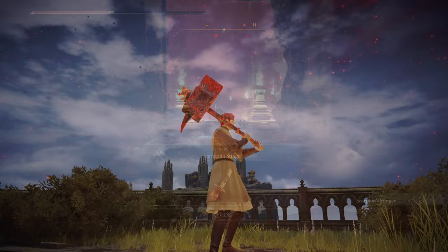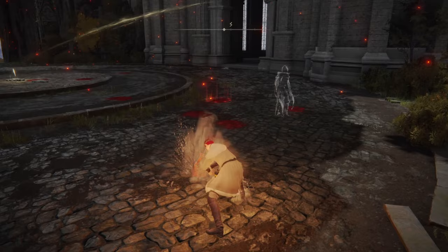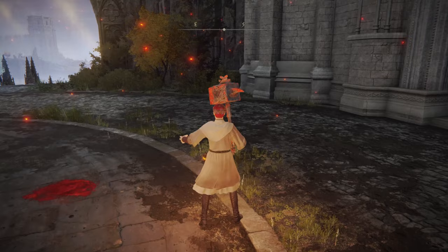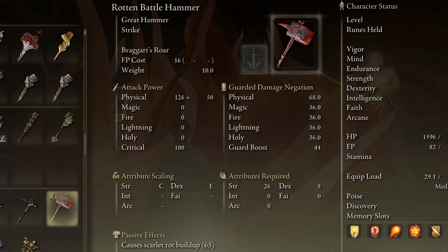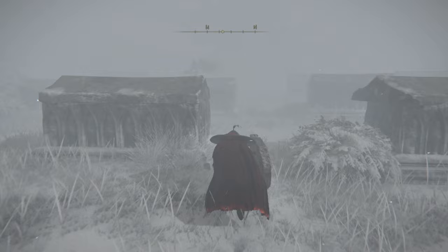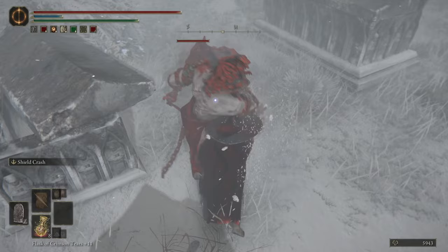Third, we have the Rotten Battlehammer. This one is gorgeous — I love the battlehammer design in this game. It comes with Rot on it by default, and the default skill is Braggart's Roar, but the Ash of War is changeable. To use it, you need 26 Strength and 8 Dexterity. To acquire one, reach the Consecrated Snowfield region, head a short distance northwest from the eponymous Site of Grace, and you'll find a small graveyard. A Rotten Duelist enemy wields this weapon — defeat him and you'll get the hammer as well as his helmet.